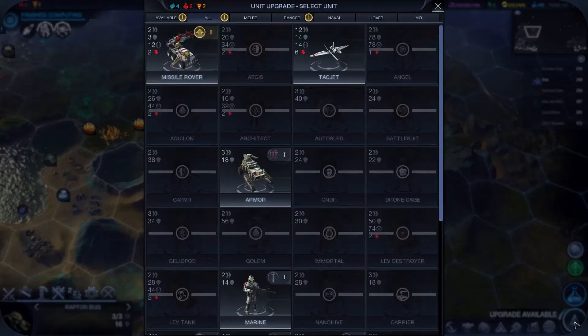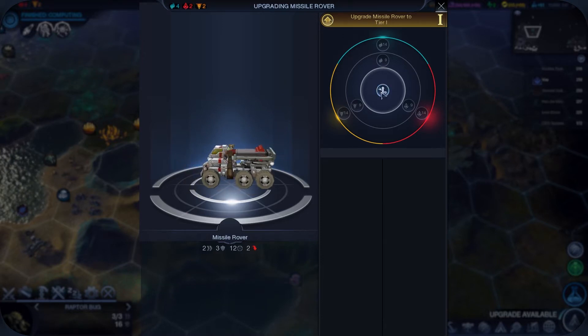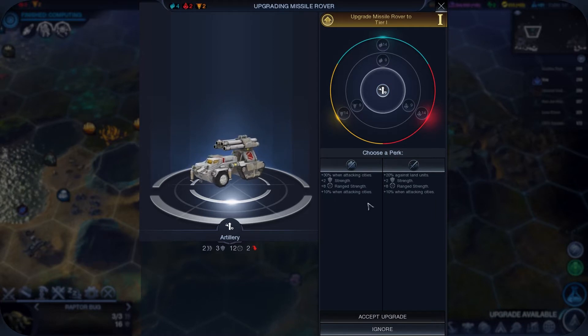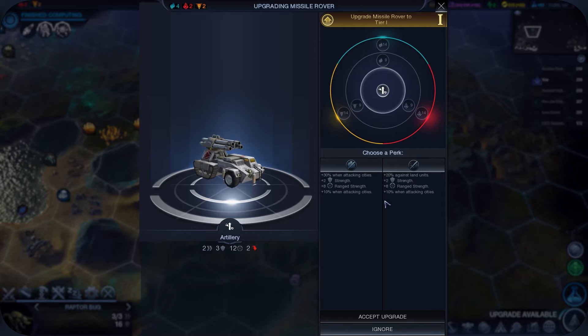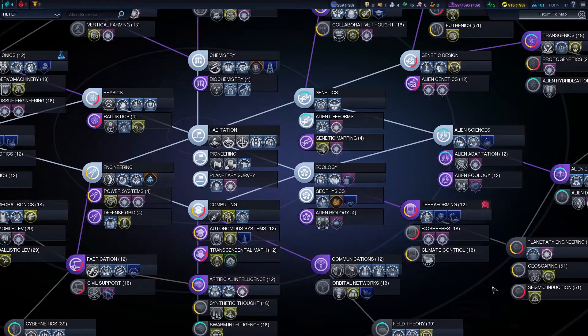Let's go and upgrade the Missile Rover. Even though we don't have one of these things yet, we can upgrade it. How do you do this thing? Oh, we have to do it here - it's really weird. Attacking cities or land units - we're probably going to use it as a siege vehicle, so we'll go for the one for attacking cities. I definitely need to build one of them.